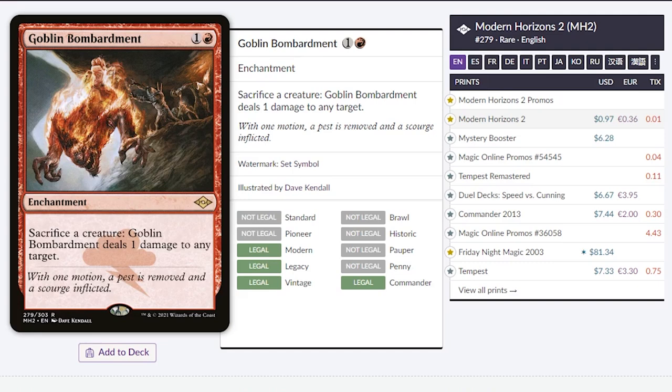Goblin Bombardment. This used to be a $5 card, and in previous sets it's a $6 card. Now it's only going for $0.97. I really recommend this one — if you make a lot of tokens, you can just sacrifice them, no problem.